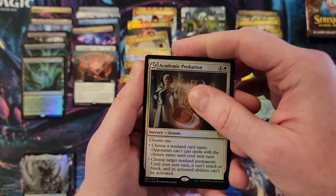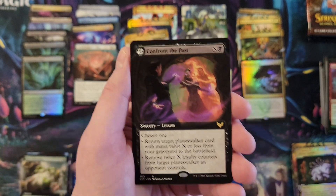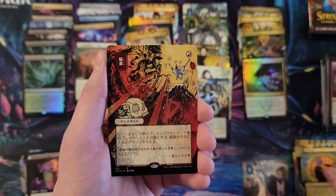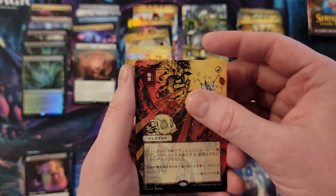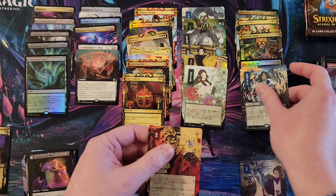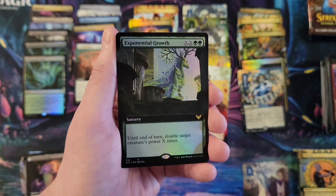Academic Probation pack foil version, Multiple Choice, Pest Infestation, Confront the Past. Cultivate, Lightning Bolt — woohoo! Second half of this box has been nice. That is the foil etched Lightning Bolt. Duress and Exponential Growth. Two packs left. Oh wait — Time Warp is in fact a mythic, just to be clear.